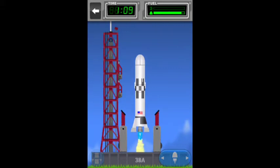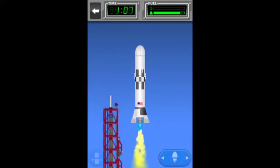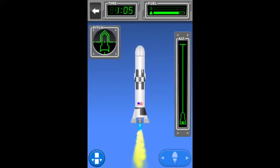The tower has been cleared, we are good to go. As we launch up into the atmosphere, we are watching our fuel gauge in the top right to see how much fuel we have before we jettison.